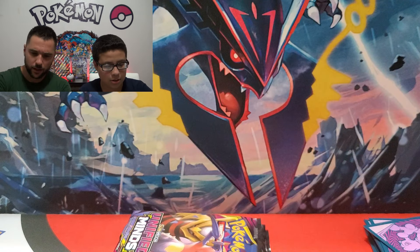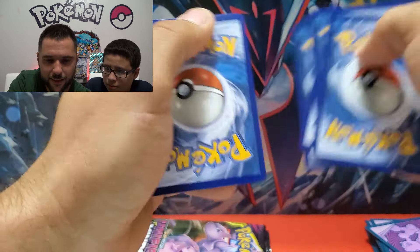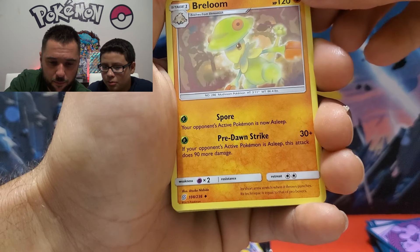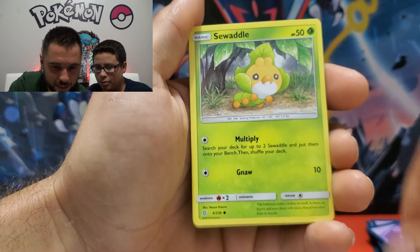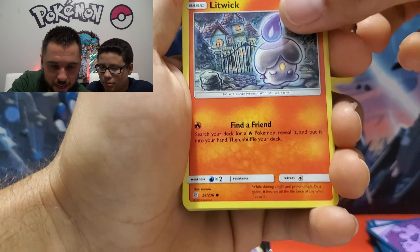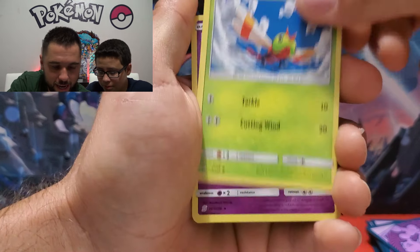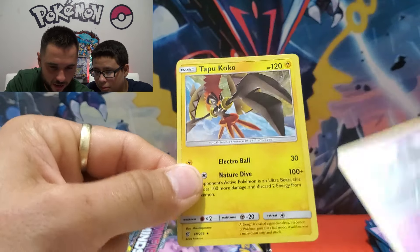Okay, first Unified Minds ETB showing love — you know? Maybe we picked the good one. Here's the code for you guys, enjoy! Here we go — fighting energy, Thunder — that looks awesome — Recycle Energy, don't litter people. Breloom — looks sweet. Rowlet — so cute, a little sad Pokémon. Mareanie, Litwick, that awesome Kommo-o art again. Yanma, reverse holo Necrozma, and a holographic Tapu Koko! Two rares, a reverse holo, and a Tapu Koko holo rare.